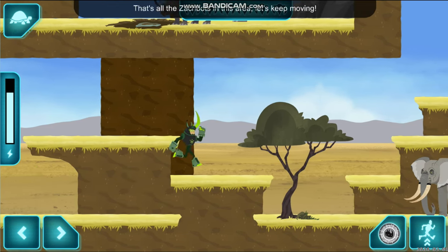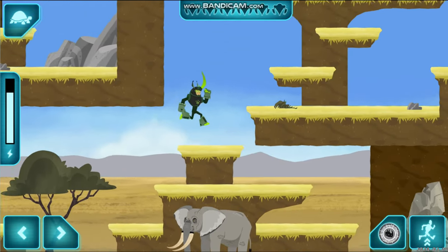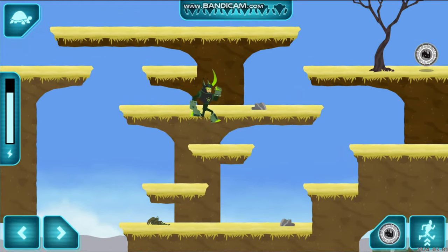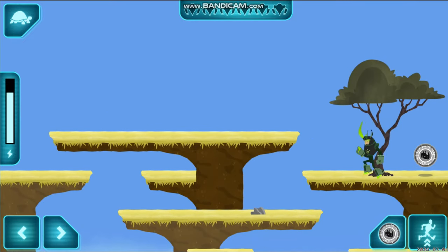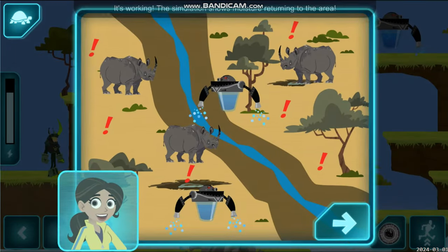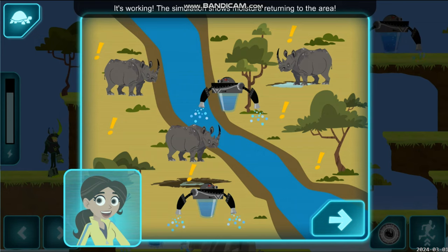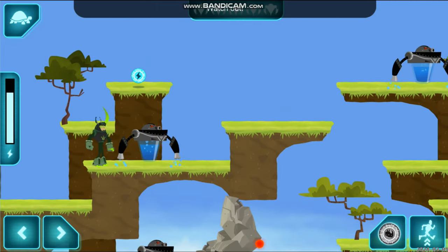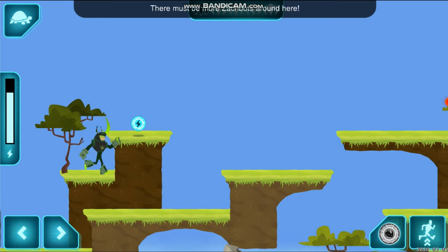That's all the Zakbots in this area — let's keep moving! It's working! The simulation shows moisture returning to the area, meaning there's more water for the rhinos to drink. Keep going! Watch out, a Zakbot! Nice work! There must be more Zakbots around here.